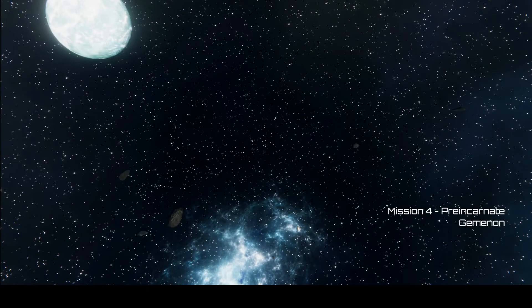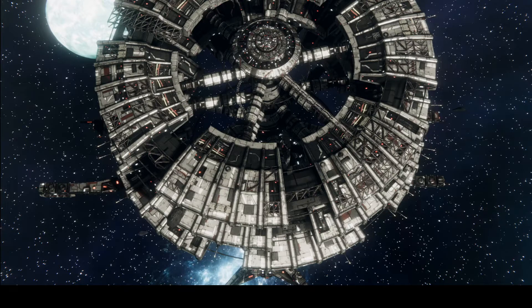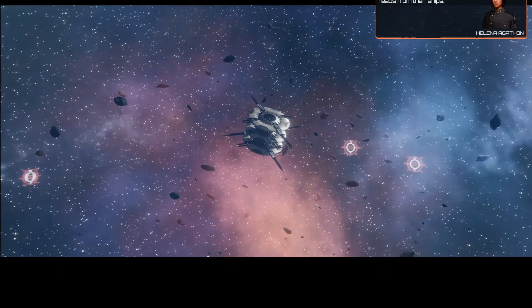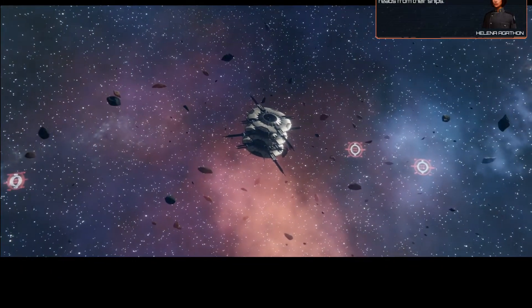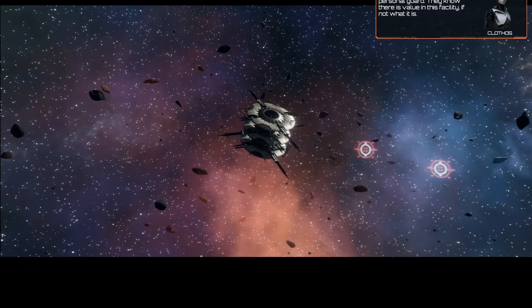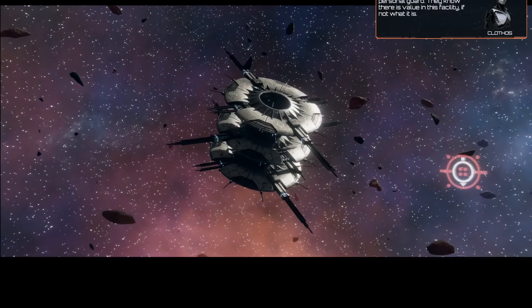Prepare to jump in three, two, one. Jump complete — Cylons are on the board. Getting some weird reads from their ships. They are forces from Cylon Command. Lachesis is his own personal guard — they know there is value in this facility, if not what it is.